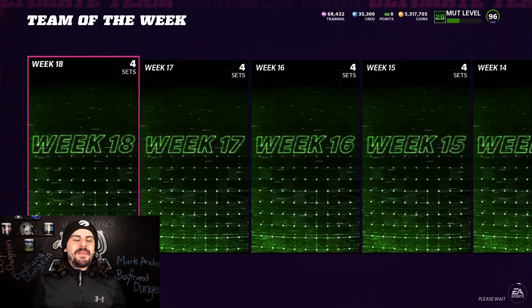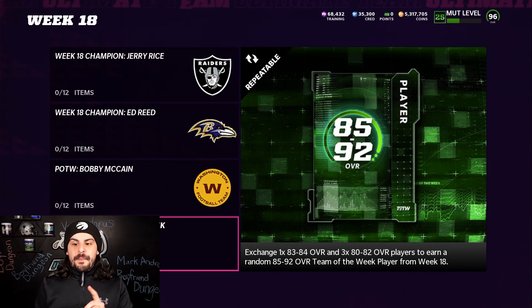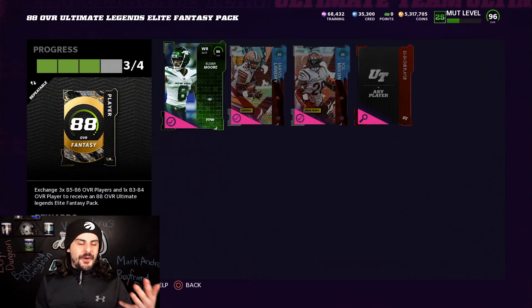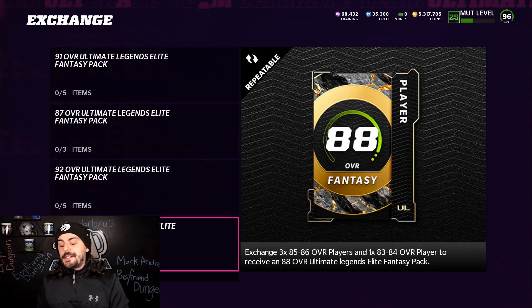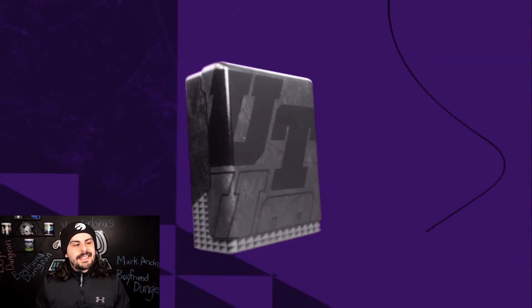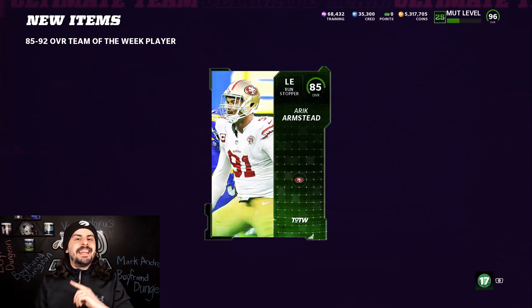Next, my favorite duo is going to be Team of the Week into Ultimate Legends. You start with the Team of the Week set — you need 1 83 and three 80-to-82s for an 85-to-92 overall player. If you get an 85 from this pack, you throw it into the Ultimate Legend 88 player exchange. You scroll over, put all your 85s into that exchange set. Once you add all your 85s plus 1 83-to-84, you can sell that 88 overall player for about 17,000 to 18,000 coins. We got an 85 here, so that goes directly into the Ultimate Legend set.